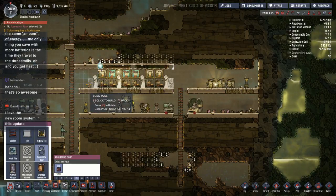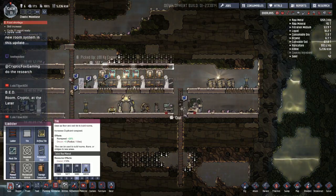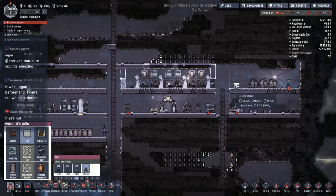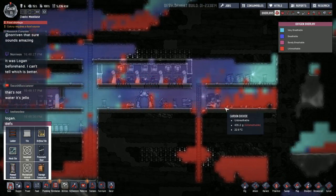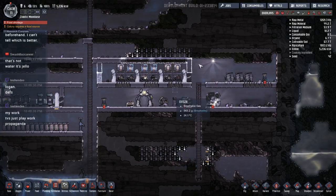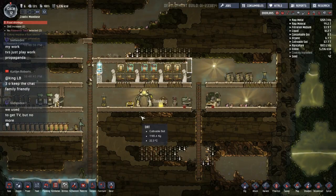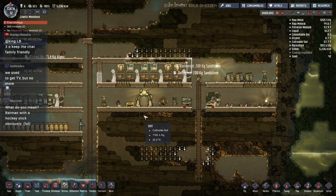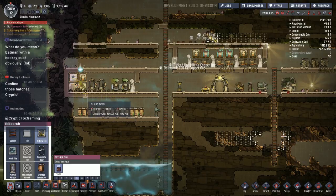We're close to having a bedroom — if we put a door on either side and have room for another bed or two, like this, now we have a bedroom. There's no power so we're not producing any oxygen — I really need to get these batteries stored up. We probably want to put some airflow tile in here to let the carbon dioxide out. I'm going to try to be a little more conservative with my copper because I've used a lot of it.